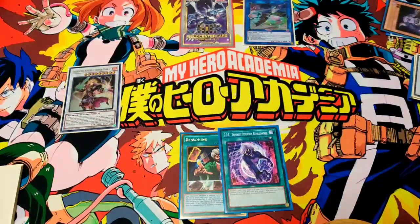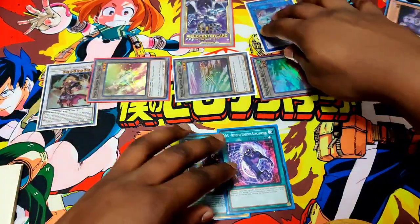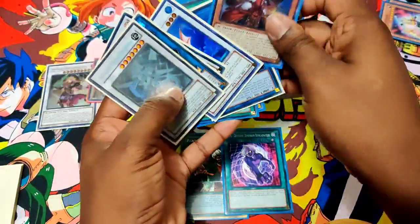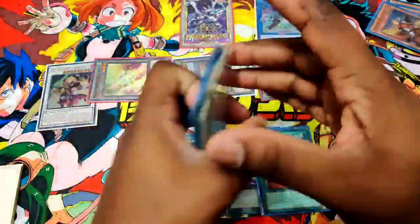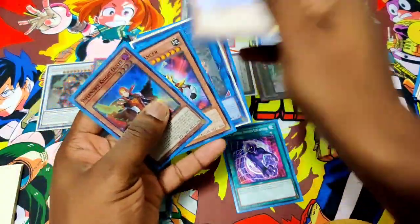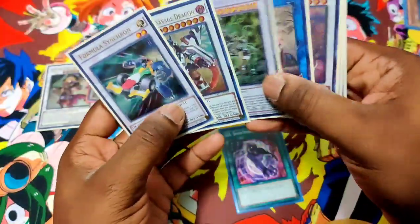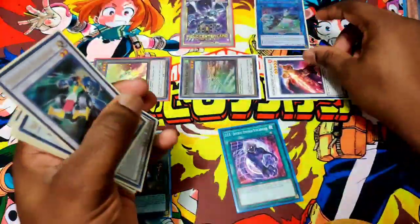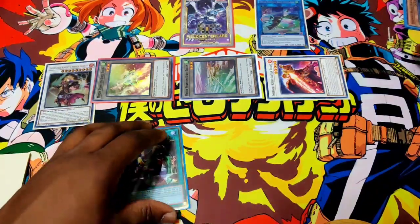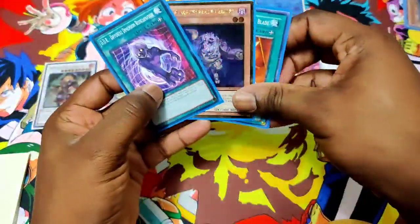Auroradon summons three tokens — one, two, three. We got four spots filled, one more left over. Use Phoenix Blade again — banish Gila Glancer and Oliver. Add to hand, activate DDR, discarding Phoenix Blade to summon Plague Spreader Zombie. Synchro for five — make Captain Roland, use his effect on the end phase. Now we can top deck a card — the card we drew.